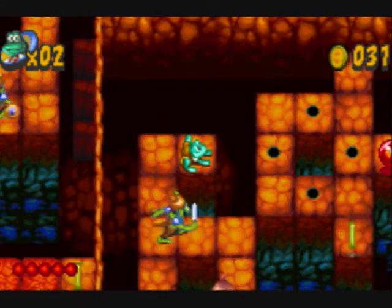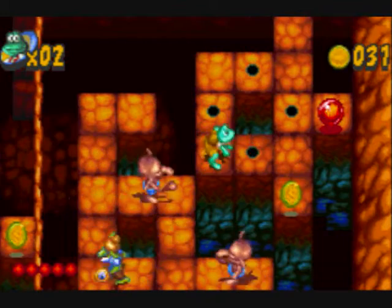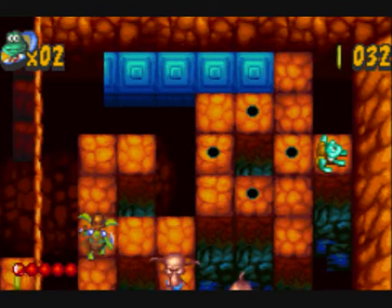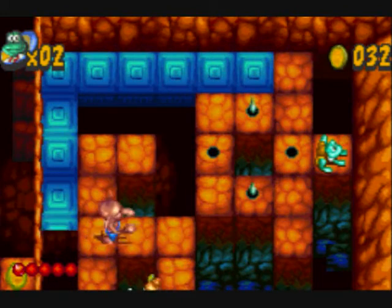Unlike the last level, where it was mostly all platforming, this one has a bit of challenge. I'm avoiding spikes. Also, whenever you jump on a red coin, you're stuck on the red coin. You can't do anything about it until the area clears.